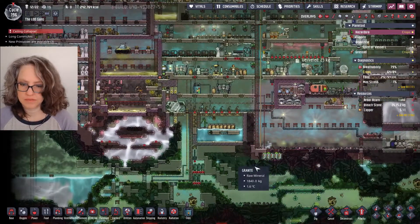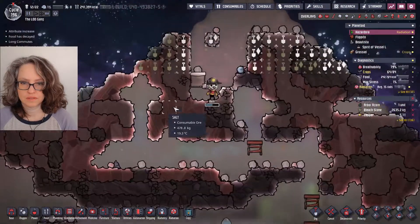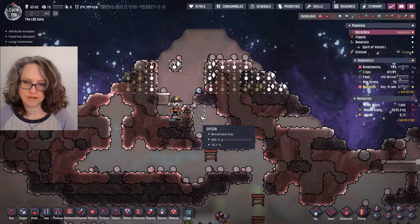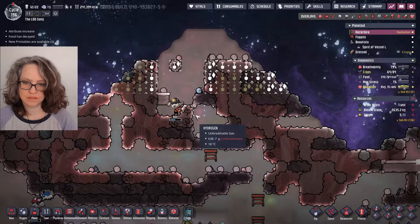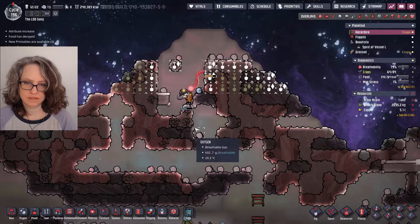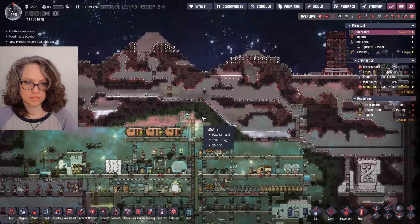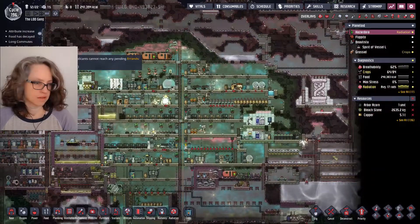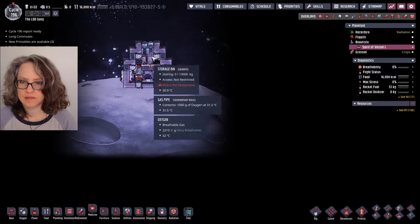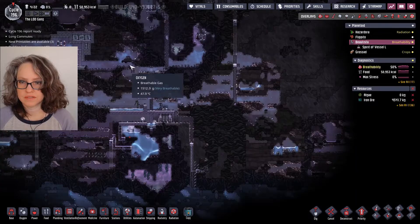I guess we're gonna have to find some of the coal. Can he still get out? Yeah, he can get out. Ren — yeah, dig your way out. That's right. Is this ready? Yes. Good. Except I have to go to the outside, to the top.